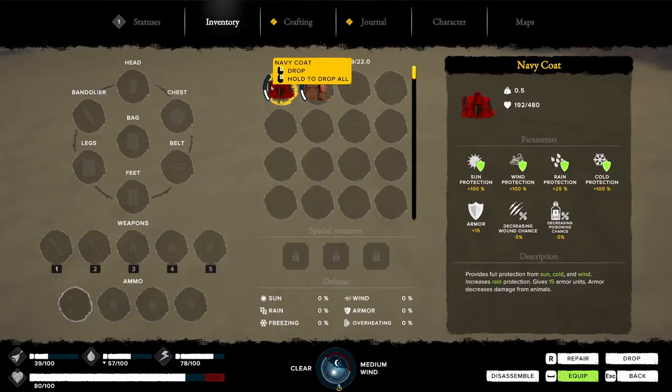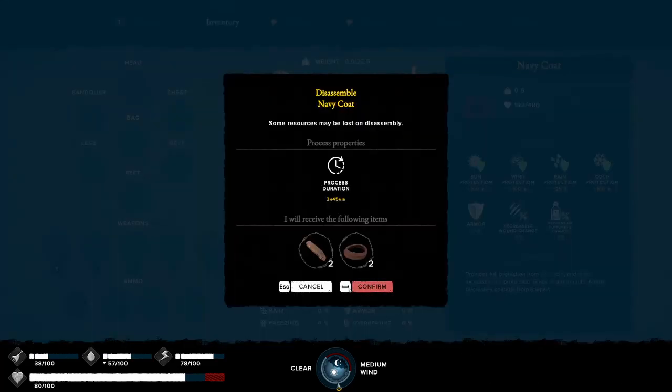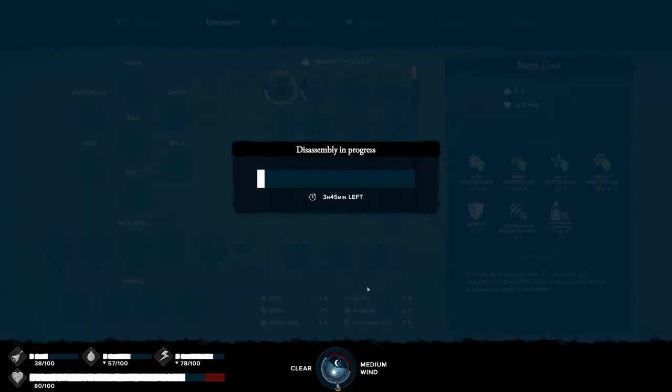In the demo, you had to decide between repairing your navy coat and your backpack. Most people decided to deconstruct their coat so they could repair the backpack because they thought more items equals more — better.